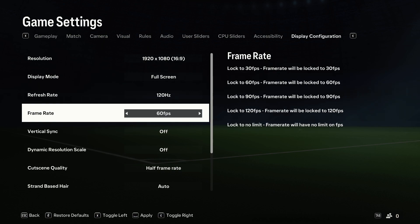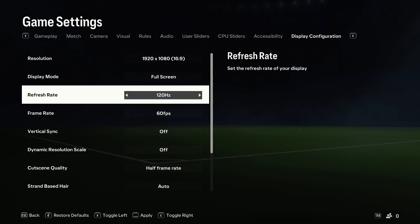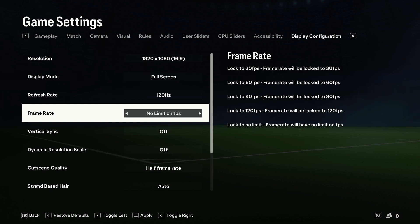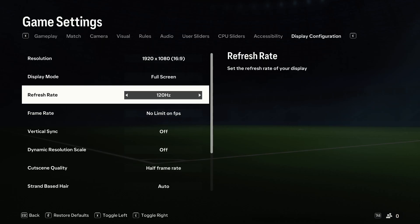Here we can also remove this lock to FPS. As you can see in my case, even when I set up 120 hertz refresh rate it's still locked to 60 — it's just this option that we have to change. We can also go for the unlimited FPS, and if you want to save the changes click okay to confirm. Now just wait a little bit.